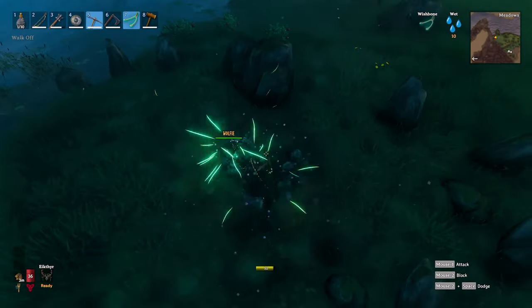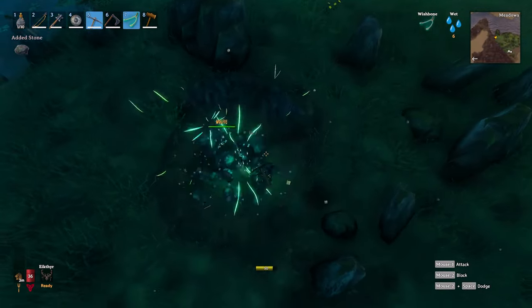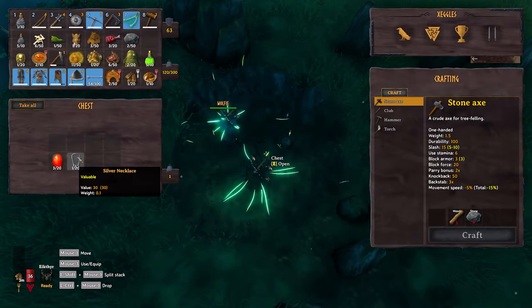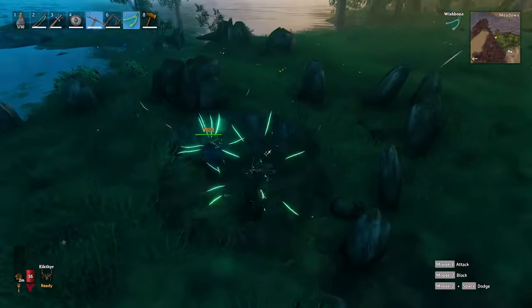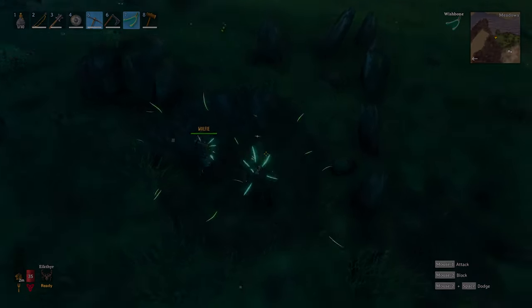Can we do a little dig in here and see what we get? There we go — first time. Little chest. Let's have a look. We've got a silver necklace and some rubies. That's what the wishbone does.